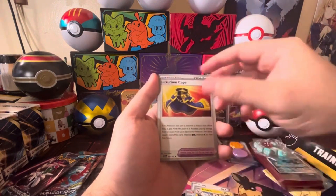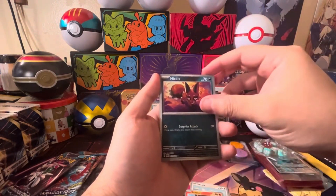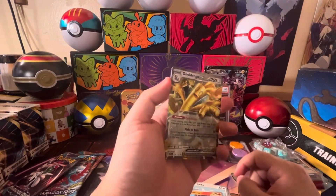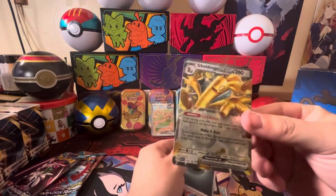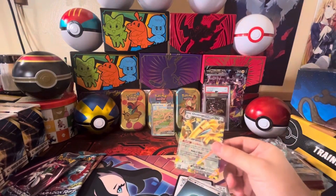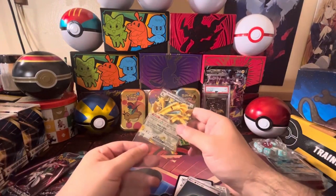Sharkpedo, Swablu, Seer, Wiglett, Semiwork, Zeb, Strika, another cave reverse, Joltik reverse, Nacli — and a gold Dango EX! This isn't the alternate art or the full art, but it is a start. Go ahead and get this sleeved up.